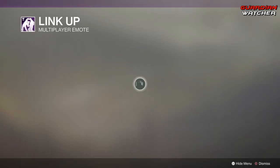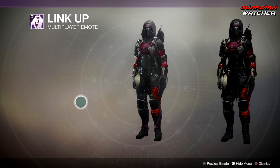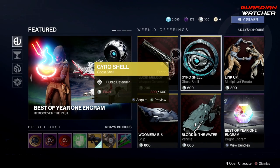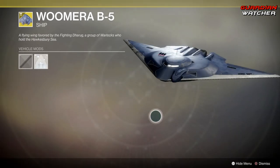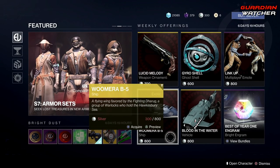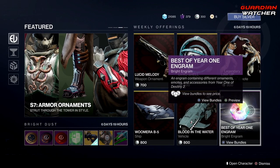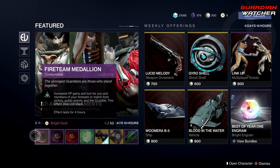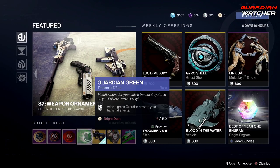Then we have Link Up, just a little emote. Then we have a ship, a vehicle, and then the Best of Year One engram. Down here we have your Fireteam Medallion, your Gleaming Boon of the Vanguard, and of the Crucible. We also have a Guardian Green transmat effect.